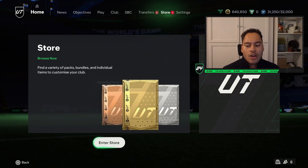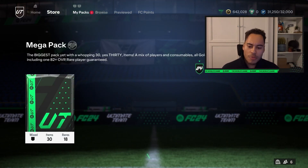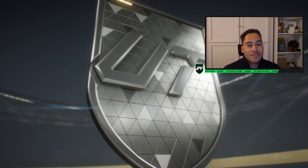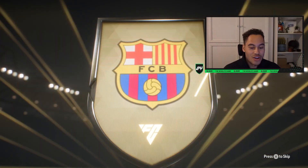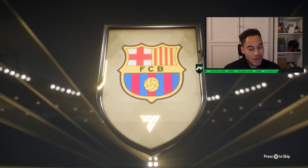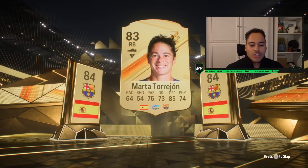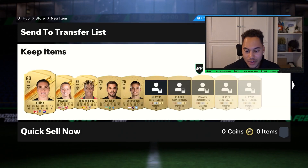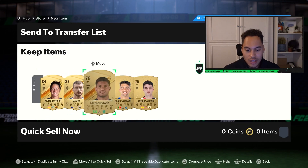It's a slightly harder challenge because you need those three first owner players. We also got the icon blank SBC today, but let's open up our mega pack and see if we can get anything good. It's always good fodder, but I'm probably just going to get a load of duplicates. From Barcelona, we get Marta Torrejon — an 84 rated right back. Of course, I already have her.